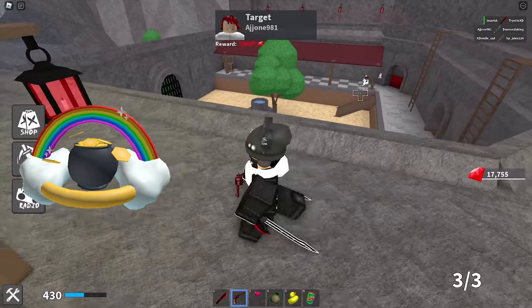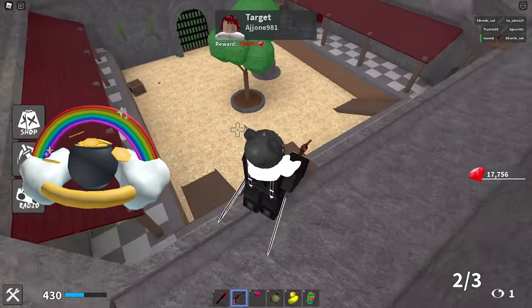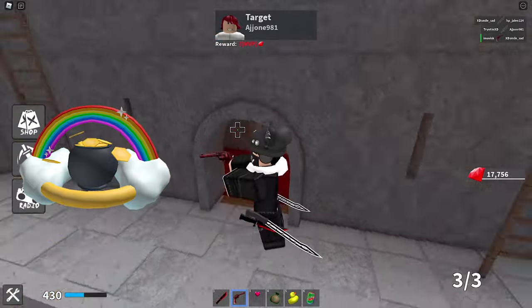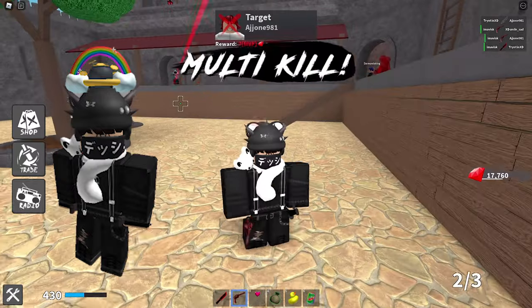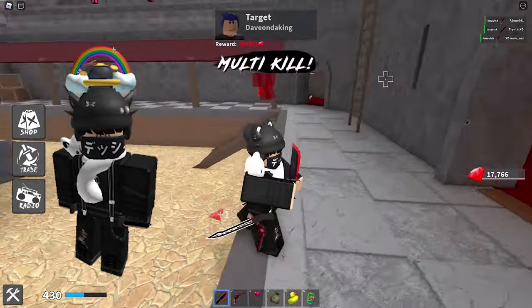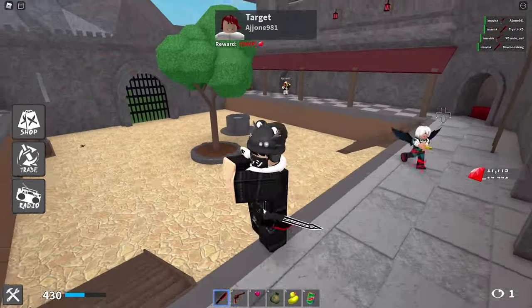Next up we have the Lucky Rainbow Halo for 52 robux, which is really inexpensive for a hat accessory. The cheapest price possible for hat accessories on the Roblox UGC catalog is just 50 robux, so this one is very inexpensive. This item was also last updated on March 12th, 2021, currently has over 100 favorites, and that's how this one is going to look on your avatar.